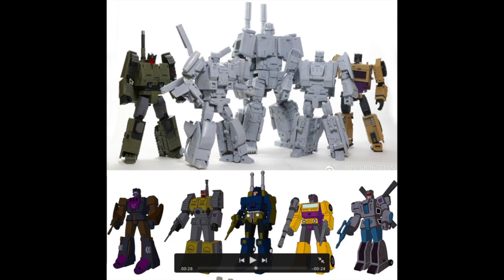Let's look at Brawl compared to the cartoon. First of all, the color is completely off — you have an olive green color, but the green on the animation model is more of a mustard green. Putting gray beside this olive green, the green just does not pop. Secondly, the face sculpt looks different: the face mask is all red here, but in the animation it's not. You have the orange eyes and some red colored crest which isn't really visible in the Unique Toys version. The chest piece looks quite good and matches the animation model.